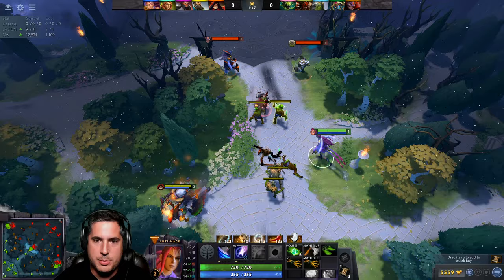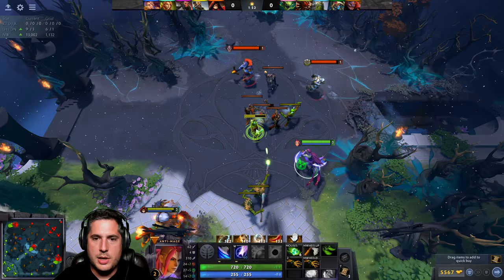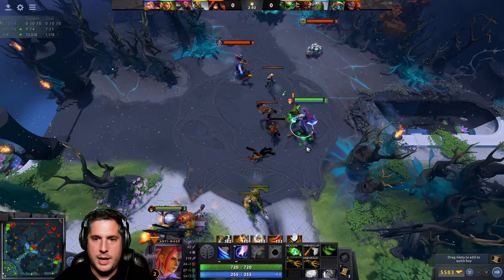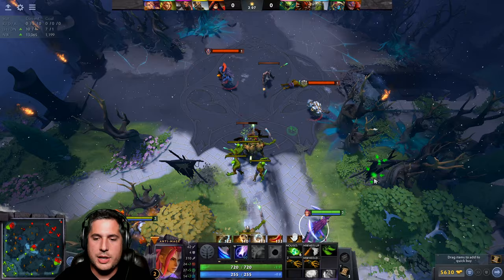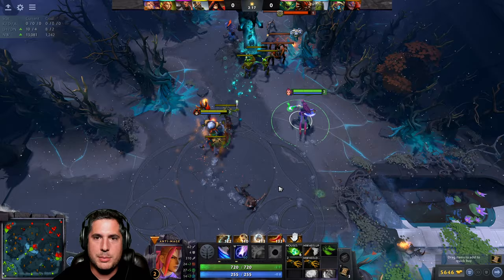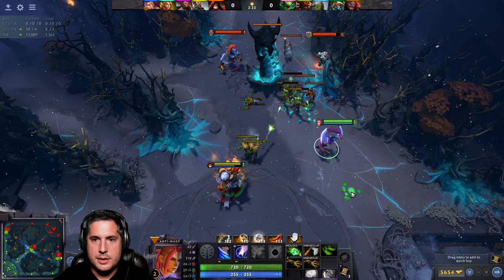If you also just right-click a lot it does a similar thing, but I find it much easier using the stop command — you get used to it. The Warlock sniped the deny on me there. Anyway, that's a good example of what you'd want to do in a game situation. Right now at level 2, it's a little too early to go to the jungle, but I'll show you what we're going to do in the jungle in just a moment.